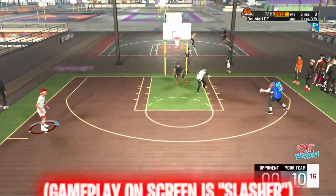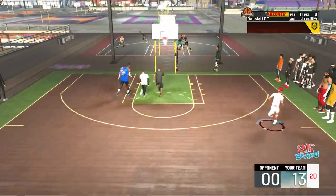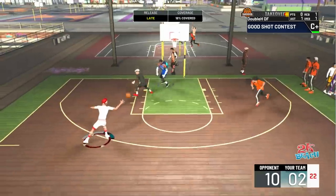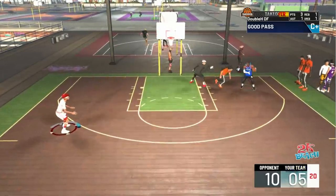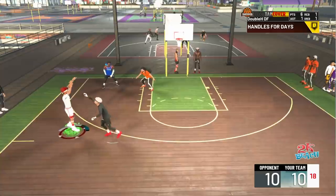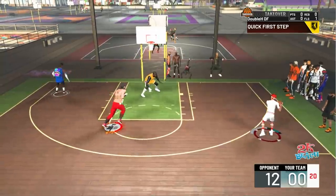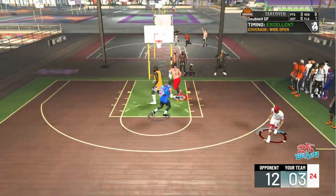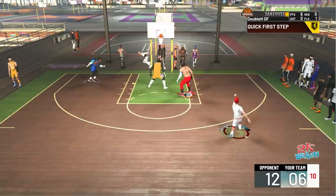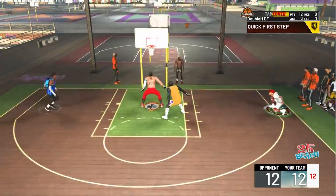A lot of the gameplay you'll see in this video features a playmaking shot creator and a slasher ISO build — one has about an 80 three-pointer, the other about a 90-something. Before I get into the five steps, I want to say: a lot of jump shot videos from YouTubers are a scam. They'll put out a jump shot with base 98 and two releases, then the next video it's the same base 98 with two different releases. The releases do nothing — they don't change your white, make, or green percentage. Releases are purely visual preference and don't actually make the jump shot better.